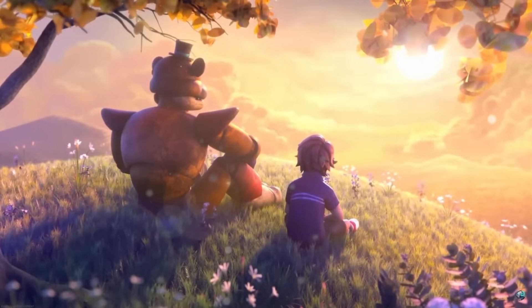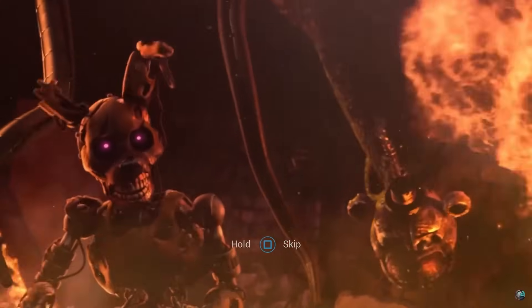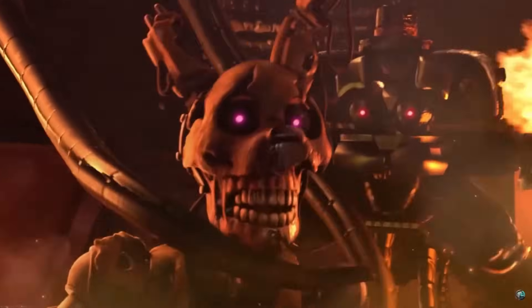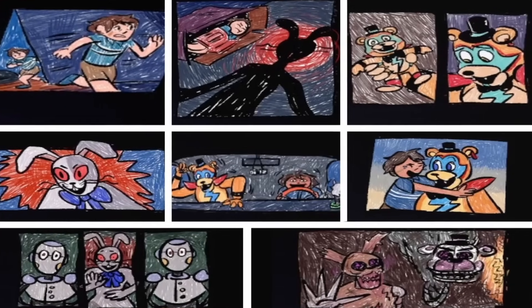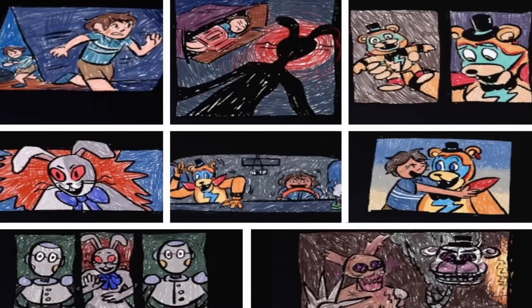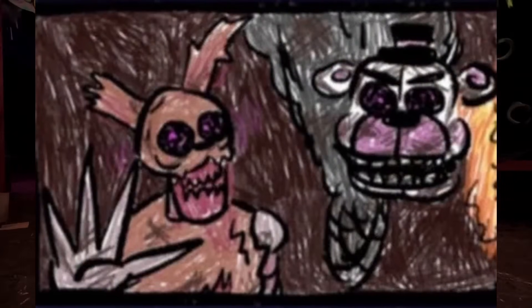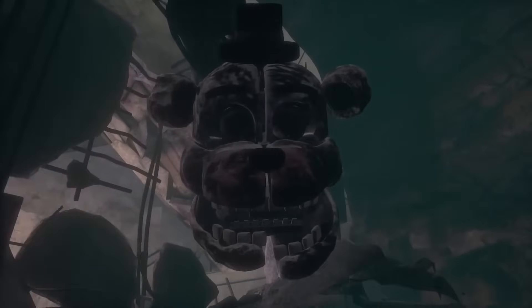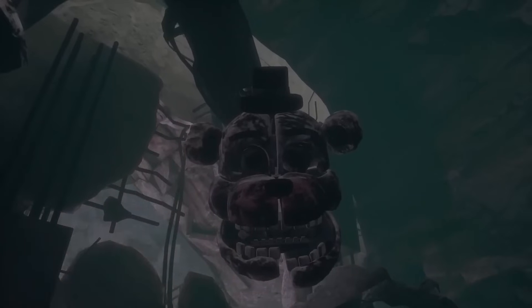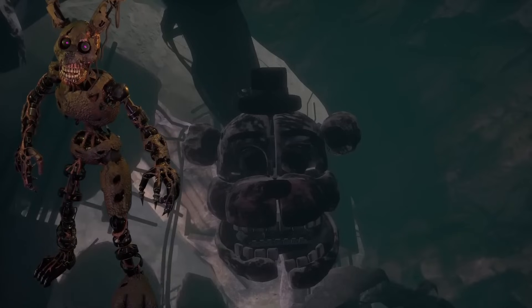But what does this mean for the Burntrap ending? Well, what the majority of the fanbase agreed on was that the Burntrap ending was no longer canon, which meant Burntrap and the Blob never even existed. Throughout Ruin, comic book style drawings can be found of each of Security Breach's endings, and to me this was the franchise's way of saying they're not canon to the timeline anymore. This included the Burntrap ending. But when walking down to the abandoned pizzeria, the Blob can be seen through the whole right wall before retracting itself, meaning that not only does this character exist after all, but Burntrap must also exist since it wouldn't make sense for one to exist without the other.